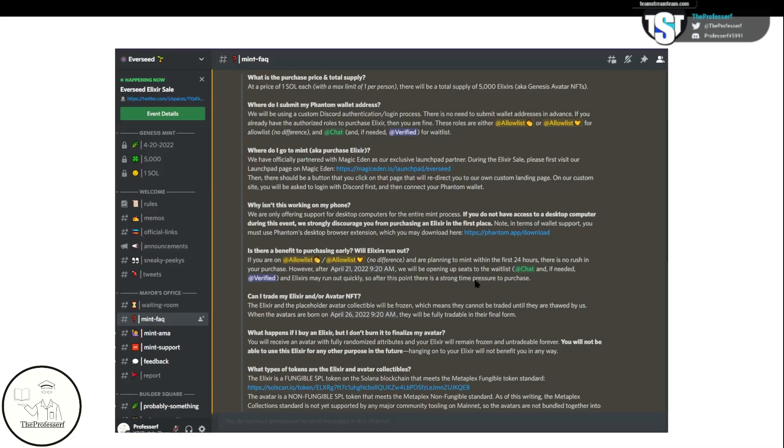Those on the allow list have 24 hours to purchase their elixir. Starting on April 21st, those on the waitlist with the chat and verified role will then be able to purchase the remaining elixirs. The avatars will be minted on April 26th, and that's when they become fully tradable. If you purchase an elixir but don't use it by the given date, you will receive a fully randomized avatar. However, the elixir itself is frozen and untradable forever, and there is no future use for the elixir, so there's no point in hanging on to it.